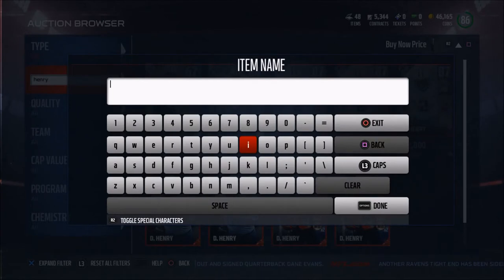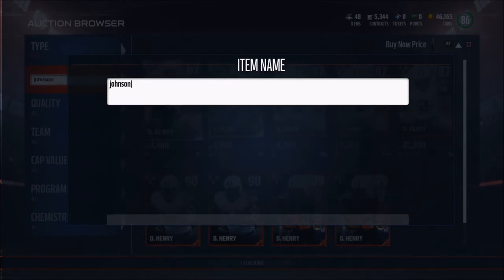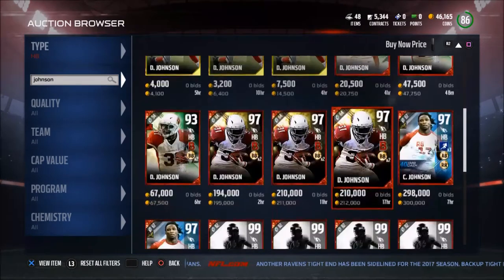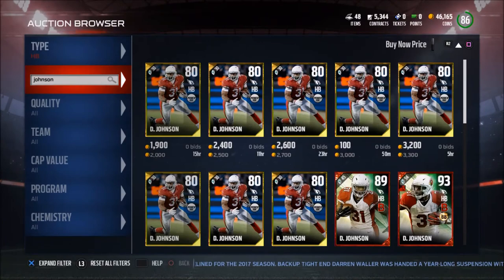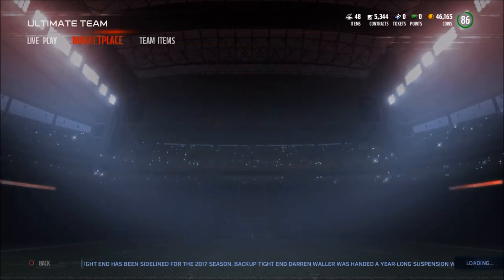He's a 47 cap value, 9,600 coin player. What you can actually do though, if you're not careful in MUT, is spend quite a bit more coin and quite a bit more cap to get basically the same player. You can see here that David Johnson — a lot of people like this guy — is 82 cap. We're not going to be able to afford that. That's what I'm talking about with minimum effective dose: figure out where the value is, where you can get cheaper, where you can shave off cost.